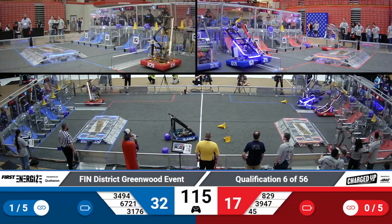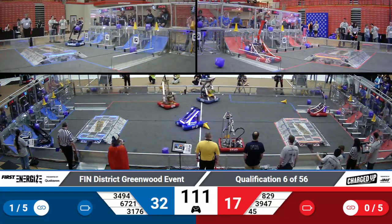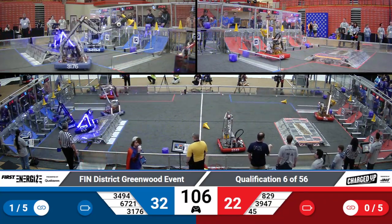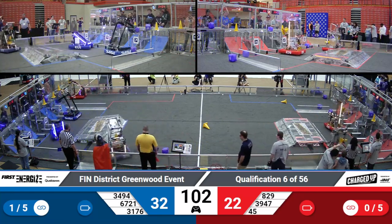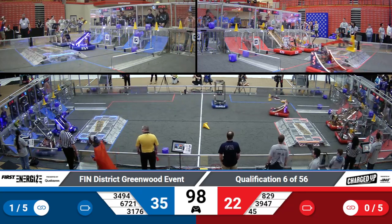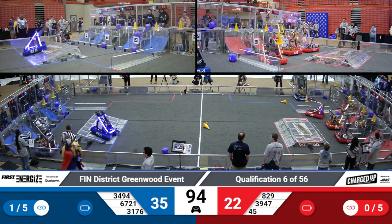Red Alliance looking to answer with game pieces of their own — placing a cone high, knock out a cube. We'll see if they knock that back into the logo. 106 seconds left, 32 to 22 in favor of your Blue Alliance. Quadrant placing another cube in front of themselves. We'll see if they go for cones now, trying to finish up some more links.